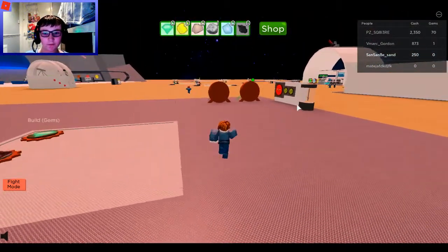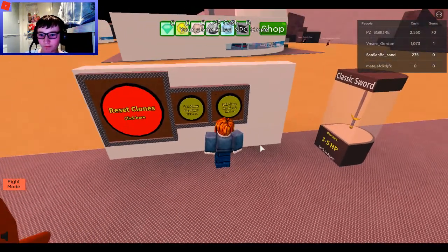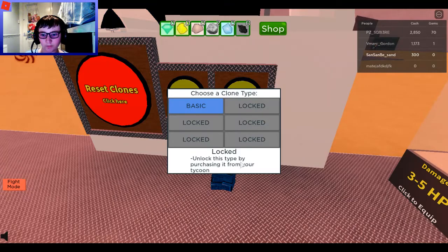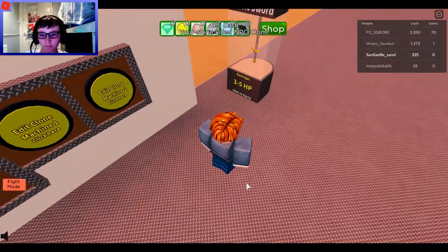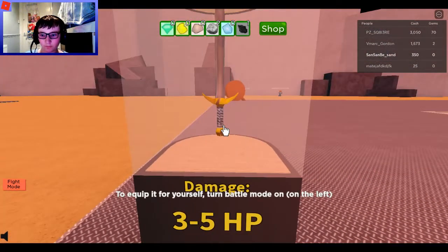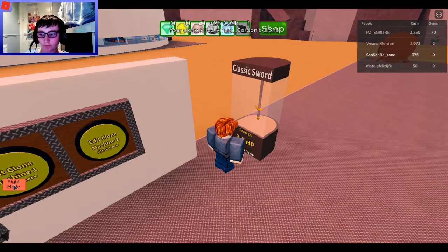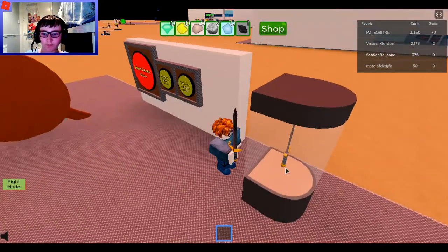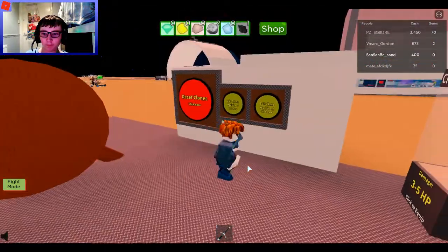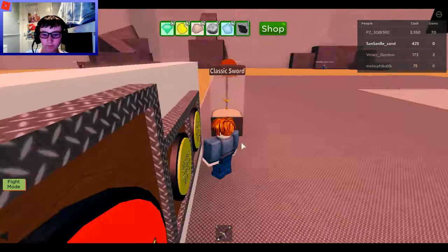Oh, and here's the Sword. There are buttons here — Reset Clones, Edit Clone Machine 1. It's all locked, basically. Click to equip. I need battle mode on — red is off — and I jump and I got a sword. Can I go fight clones now? Probably. It has 3.5 HP.